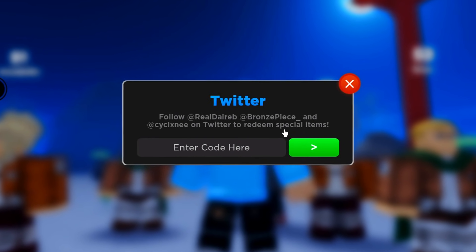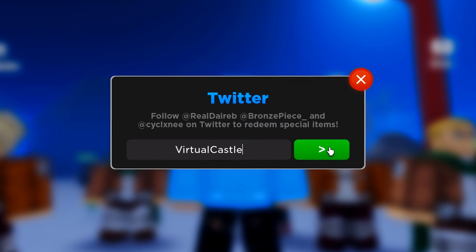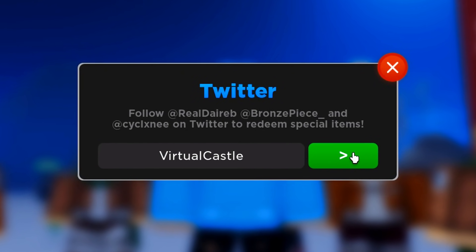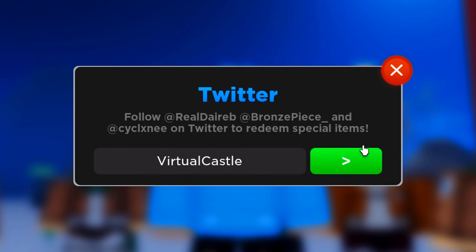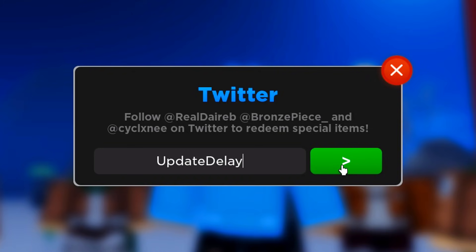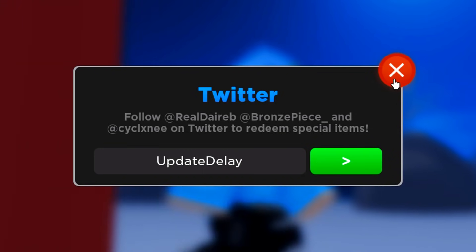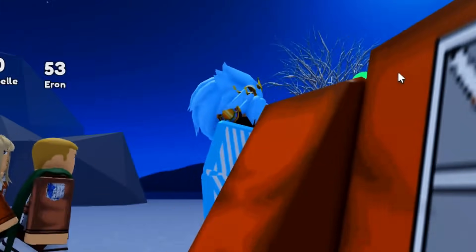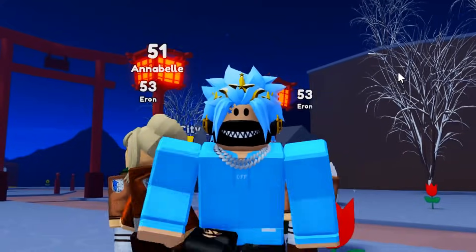I'm going to start by redeeming the first code, which is the code 'virtual castle'. Redeem that code. Once you guys redeem that code, go ahead and redeem the code 'update delay'. That should give you 20 minutes of money and 15 minutes of luck. As you can see, we got quite a lot of boosts.